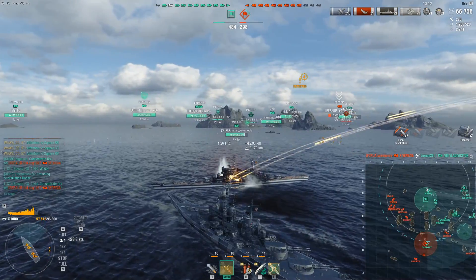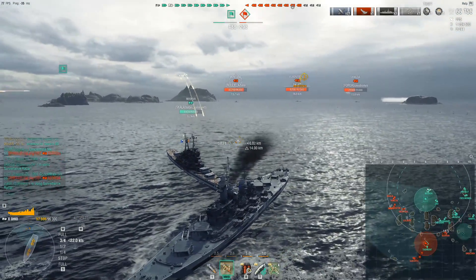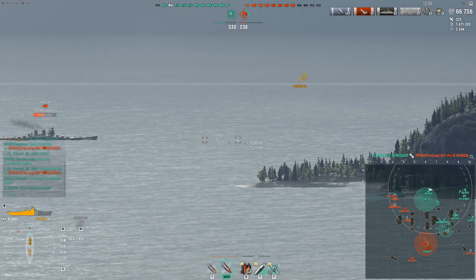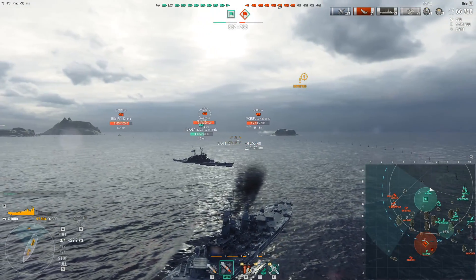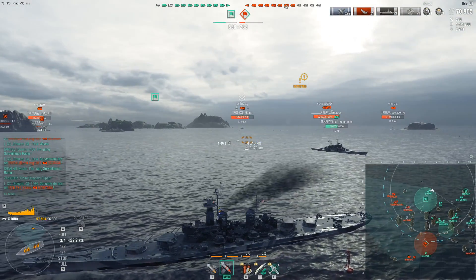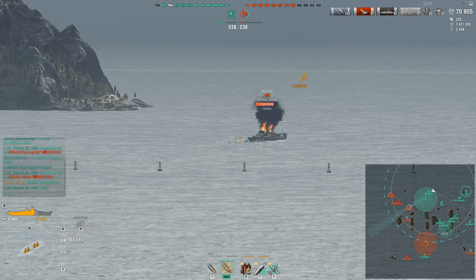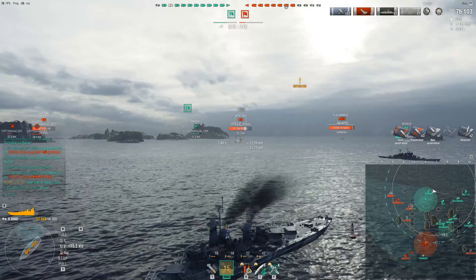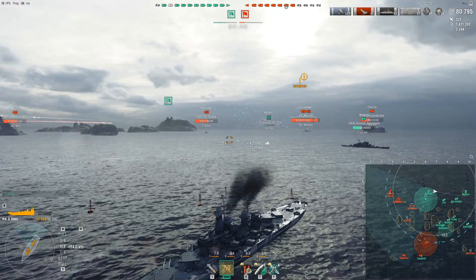The fast heal means you can sustain and survive situations where many others would not. Another advantage worth mentioning is that it has Massachusetts secondaries — 9.5km range versus Montana's 7.6km, and better DPM at 309k versus Montana's 270k. This makes it basically the best tier 10 secondary monster. The Großer Kurfürst is competition, reaching around 270-280k DPM, and gets better HE penetration due to the German gimmick, but in terms of raw DPM the Ohio is the king.